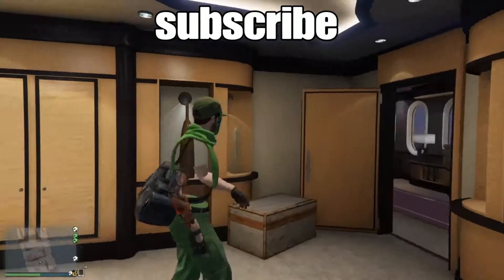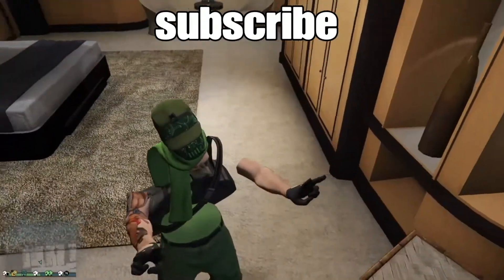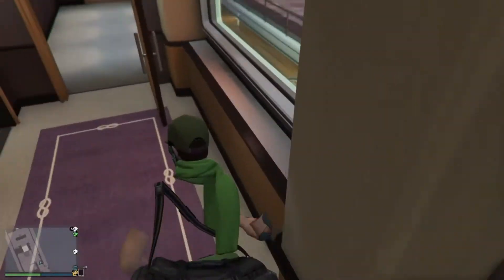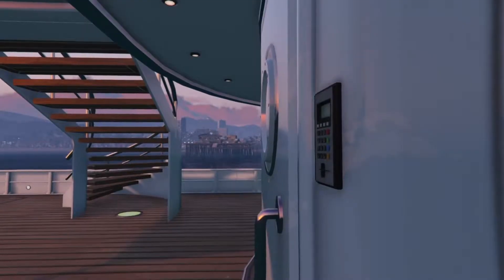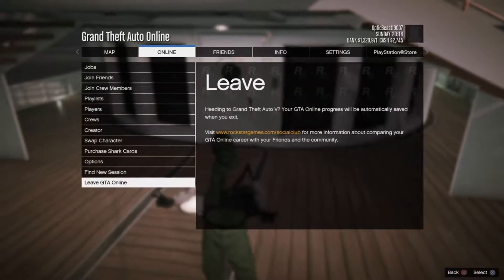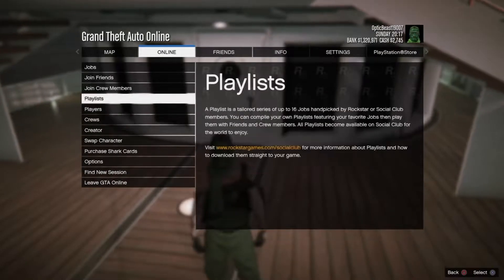What's going on guys, CameraHD here. Today we're going to be making a modded outfit. You don't have to have the joggers on like I do — you can pick any color pants. If you have the green joggers, put those on. You have to have the invisible ankles, the invisible body, and the duffel bag for this. I'll link it in the description below.